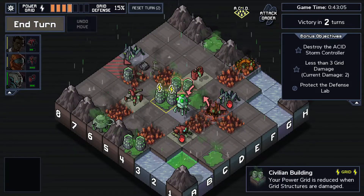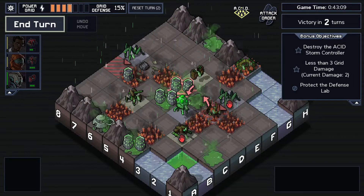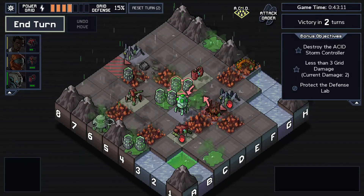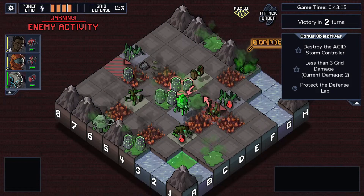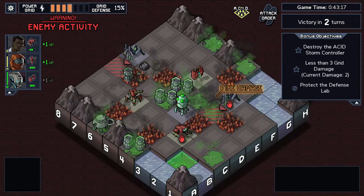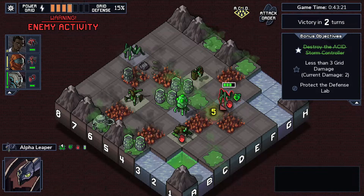I can't take more than three, I can't take any more grid damage, so I definitely have to prevent that from happening. Luckily, we only have one more turn after this - so what we got on the board is what we got. Gotta level up with Isaac. Not sure what Isaac just got - let's look in a moment.